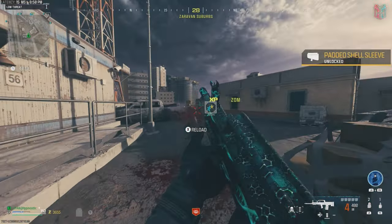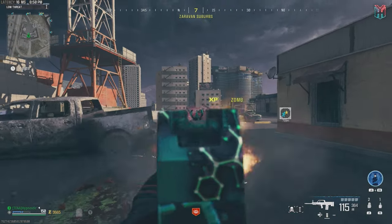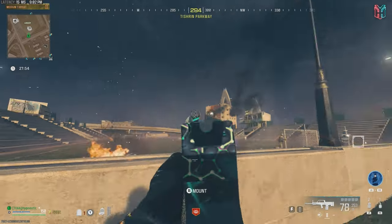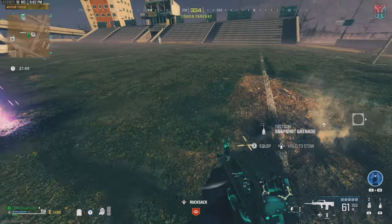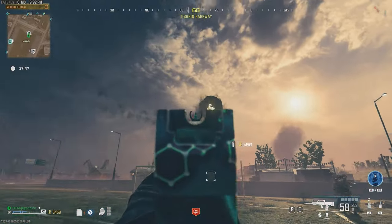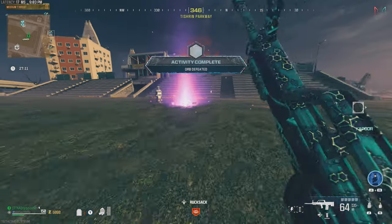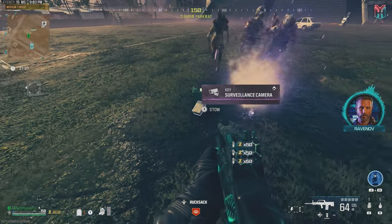Now if you want you can go ahead and exfil to stow the Pill Bottle in your stash, or just stay in and get the Surveillance Camera. To get the Surveillance Camera you'll need to have the Deadwire Ammo Mod equipped on your weapon. Drive around the map until you locate one of these Harvester Orbs. Once you've found one just keep shooting at it until you destroy it, which might take a minute or two. After destroying the Harvester Orb it'll drop a Purple Surveillance Camera — go ahead and pick that up.